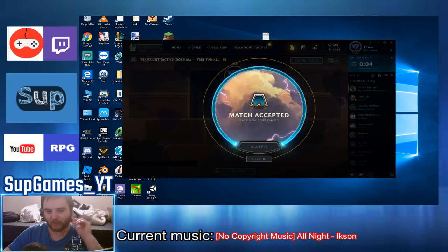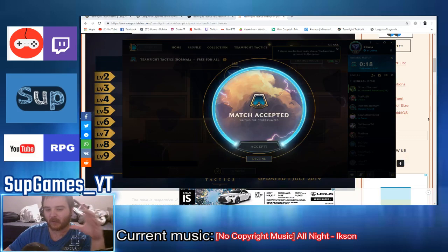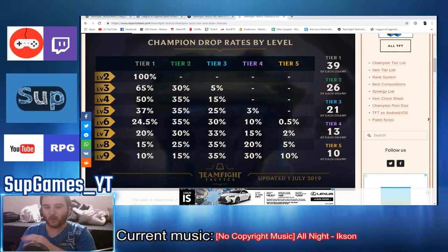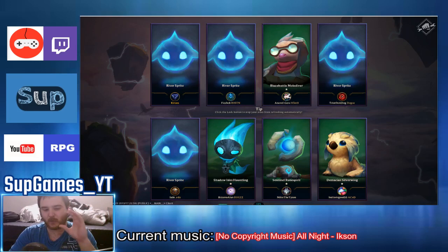You get matched up with 7 other players. About the tiers — every unit starts at 1 star, and you can upgrade every unit up to 3 stars. To get a 2-star, you need 3 copies of the 1-star. To get a 3-star, you need 3 copies of the 2-star, so basically you need 9 copies of the same 1-star unit to get one 3-star.